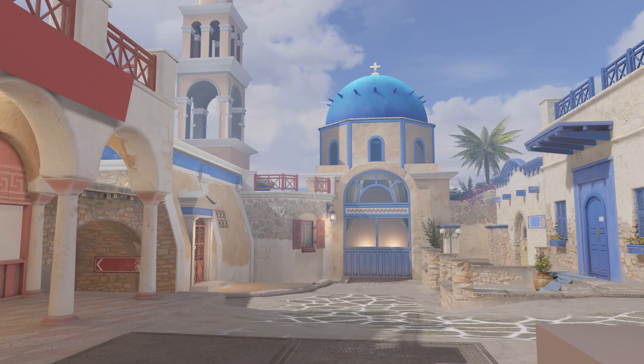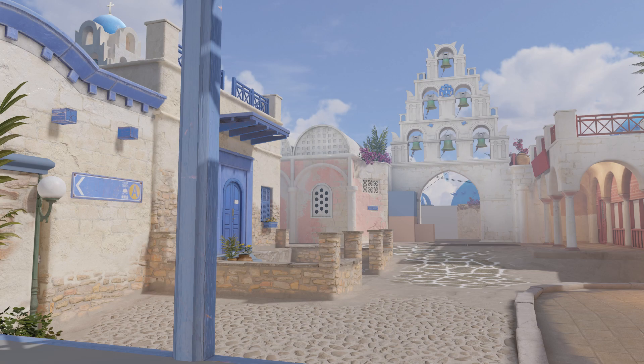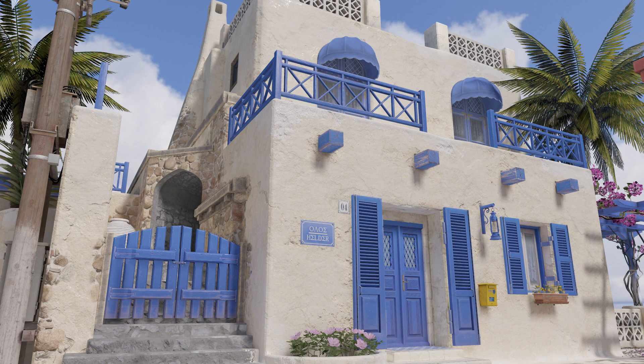Here's another image of this same spot from another perspective, and now we have an image of the best part of the map — this is mid. As you can see it looks very nice, and here's an image from mid on the opposite side. You can also see the bells that we saw before, and lastly this is an image of T-Spawn. The colors are very vibrant and vivid.